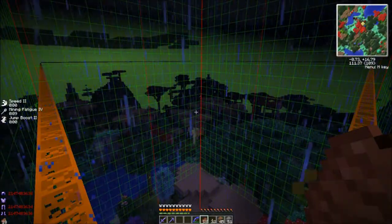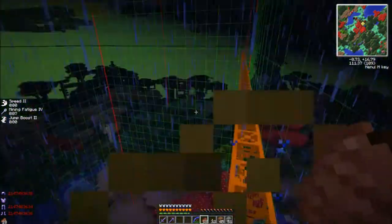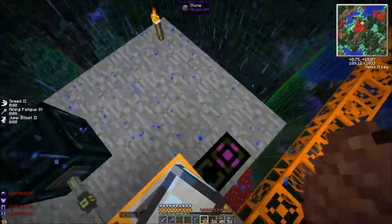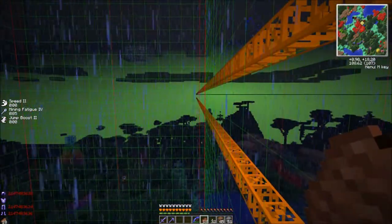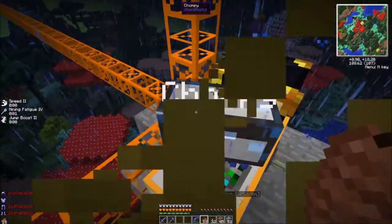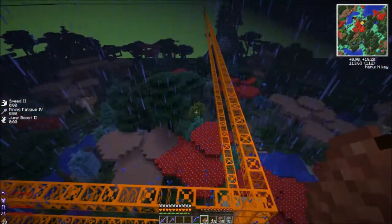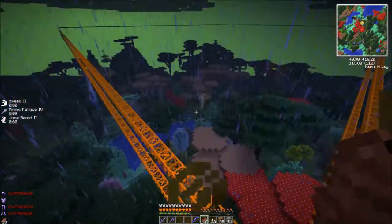I figured out the problem with the quarry plus — apparently I didn't go high enough, so it was clearing out some blocks within this space. The other cool thing about the quarry plus is this thing is only four blocks tall and the other one is five blocks tall. Next time I place one in here we're going to have to place it a little bit higher in the world, just so it clears out all the trees and junk at the top.